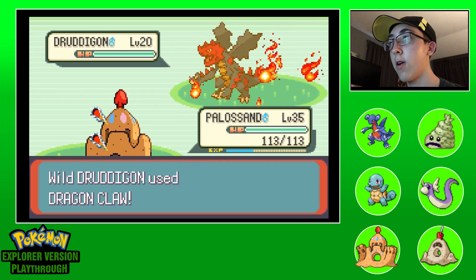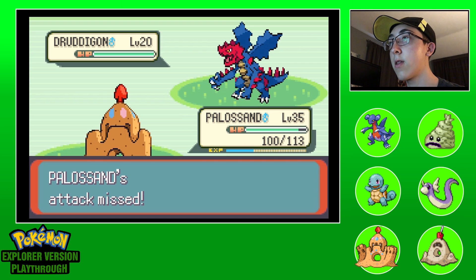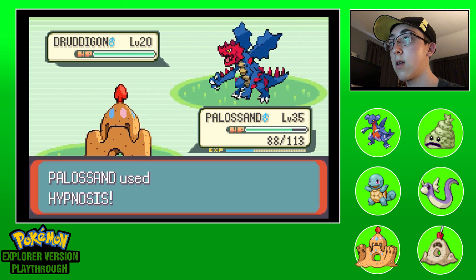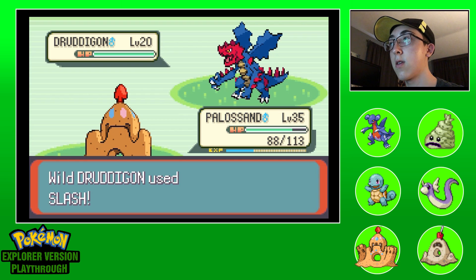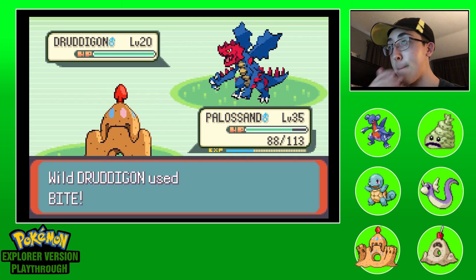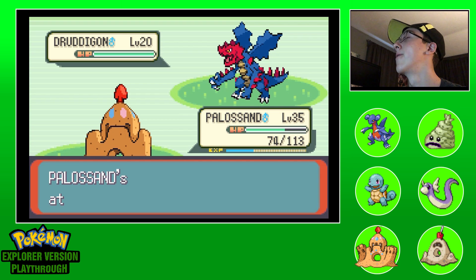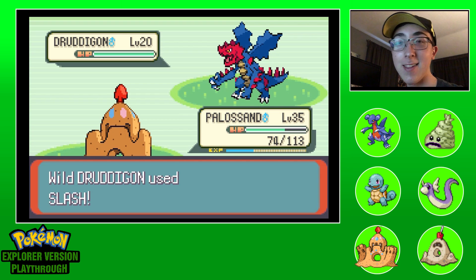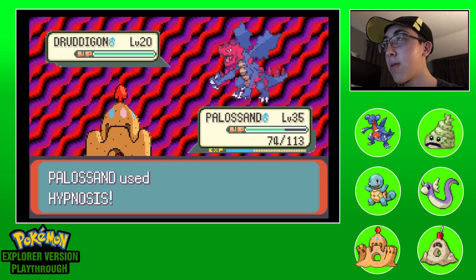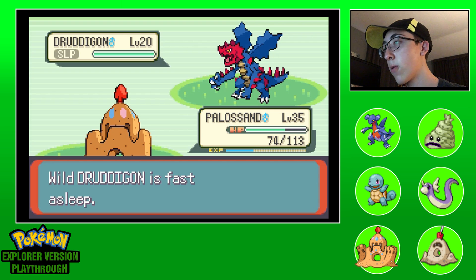Dragon types are really overpowered with the absence of the Fairy type so it should be really nice to get. If we can please land a Hypnosis - it's about 60 accurate. It's got Bite and Hypnosis. Come on guys, we gotta hit this Hypnosis. We probably could have caught it otherwise but we saw one of these at the start of the game so I want it on our team.